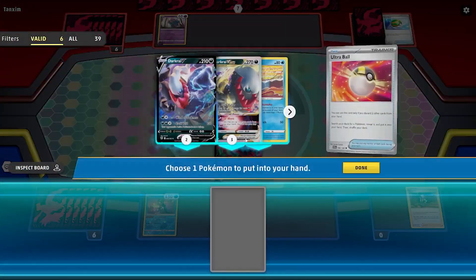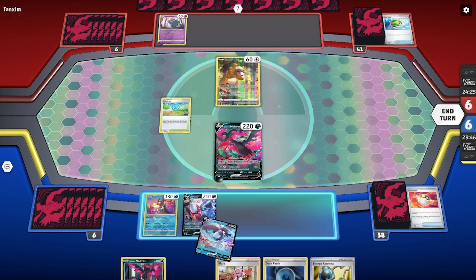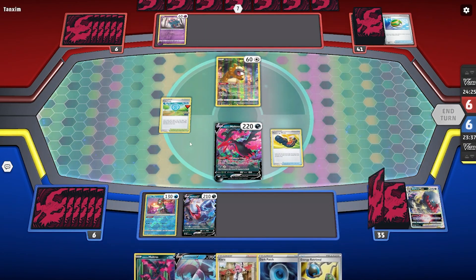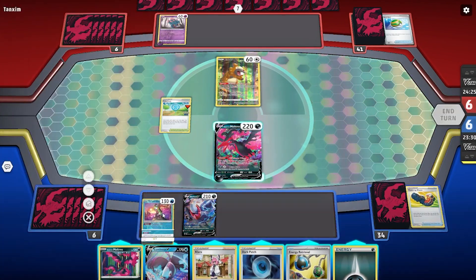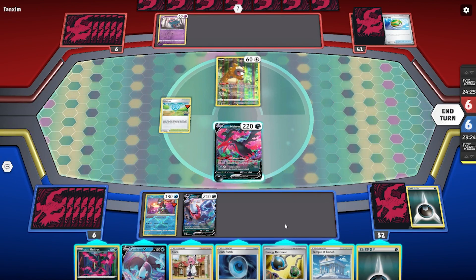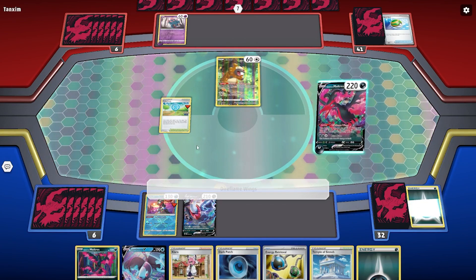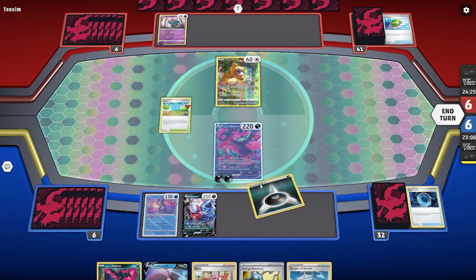We Ultra Ball and discard Roxanne — we're treating it as not a real card for our purposes. We drop Darkrai V and Pokestop one more time, getting one Trekking Shoes. Now there's one set of Darkrais in the discard — Darkrai V and Darkrai V-Star. We get one energy in hand. We haven't used Greninja yet, so we discard it for another energy and use Galarian Moltres V's ability to get one more energy from the discard. We Dark Patch one more energy onto Darkrai V and attach manually.